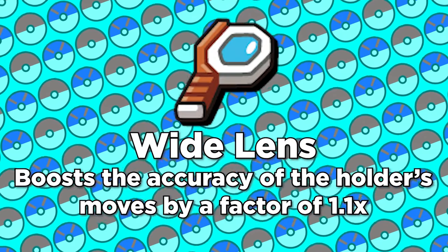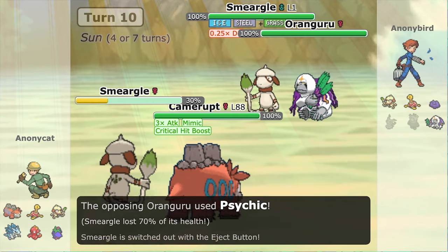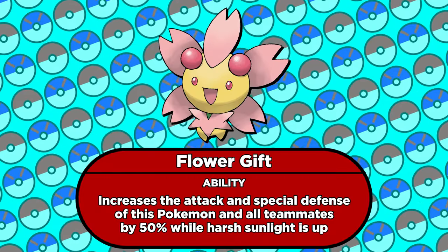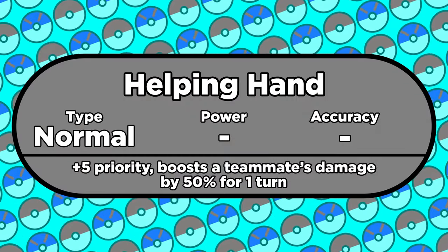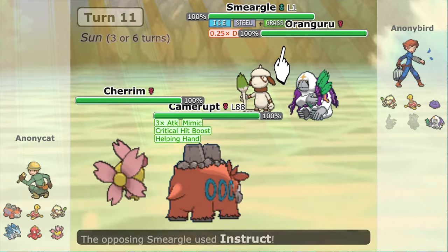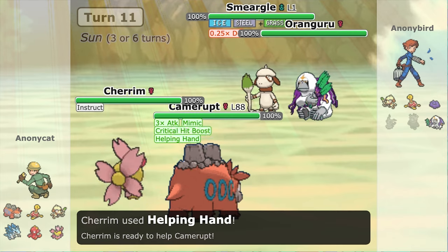Up to this point, Camerupt was holding a Wide Lens, which boosts the accuracy of Rollout from 90 to 99%. The level 100 Smeargle also has an Eject Button, which forces it out when it gets hit by Kangaskhan's Psychic. That'll bring in Cherrim, whose ability is Flower Gift — if Harsh Sunlight is up, Flower Gift boosts Cherrim and its teammate's attack stat by 50%. Cherrim also knows Helping Hand, which boosts its teammate's move that turn by another 50%. And finally, we make Cherrim use Helping Hand two more times in the same turn by having Smeargle and Kangaskhan both use Instruct. This move makes the target repeat the move it last used, so Camerupt gets three Helping Hand boosts.